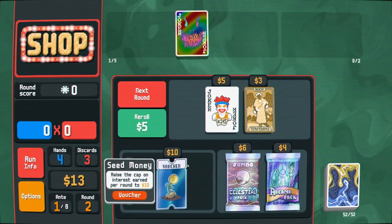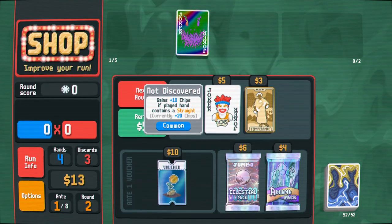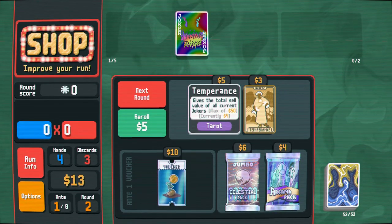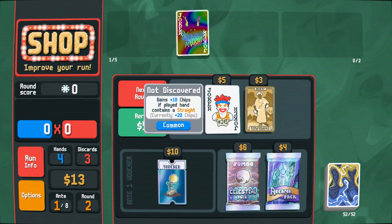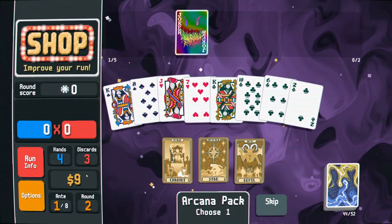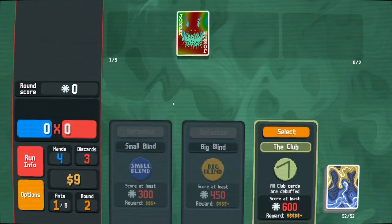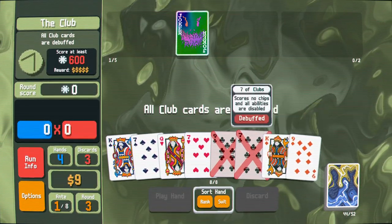The joker is already helping a little. One option gains 10 chips if the hand contains a straight, currently plus 20 chips — I don't quite understand what that means. A joker that costs $3 but gives $4 back — incredible value. I'll open a tarot card pack. Options include a steel card, diamonds, or gold card — if I wanted to invert a deck towards diamonds, that's probably a good place to start.